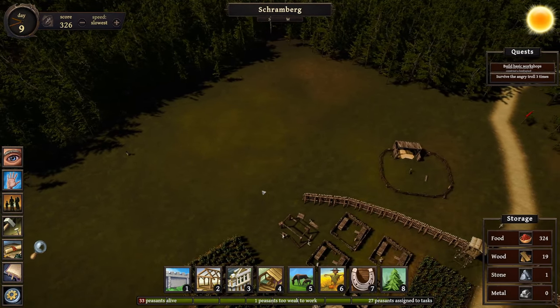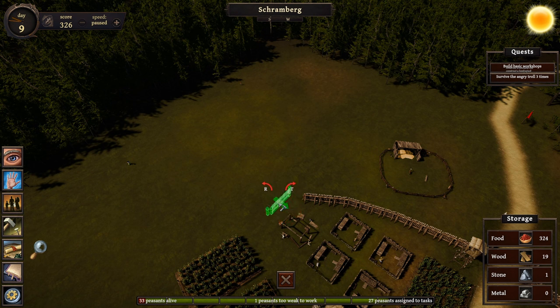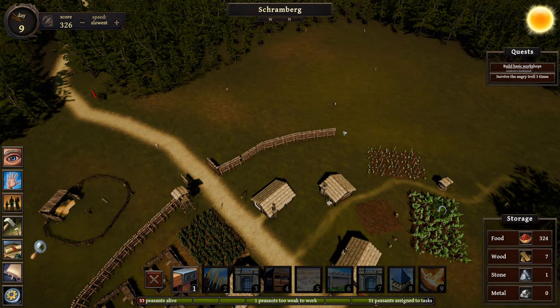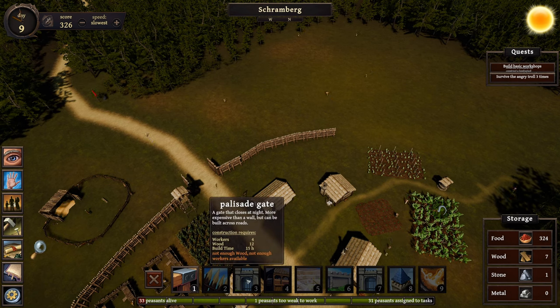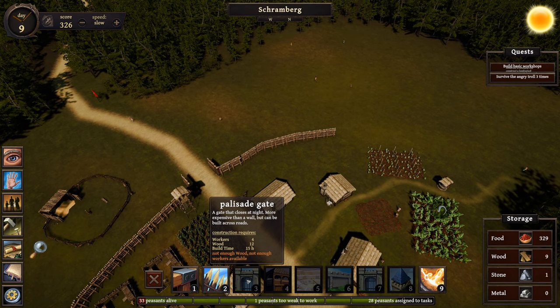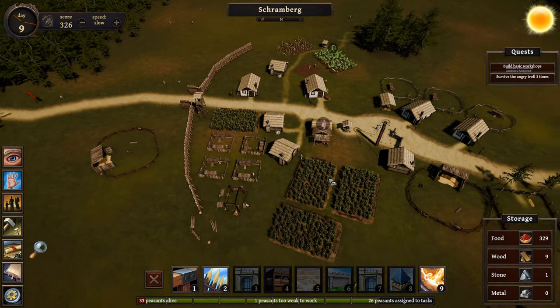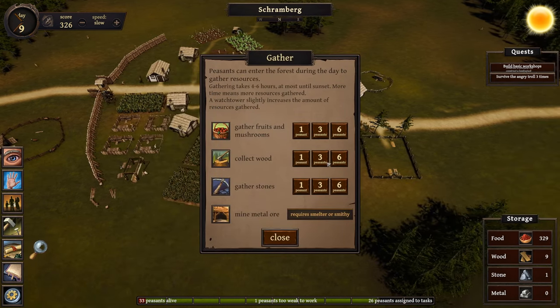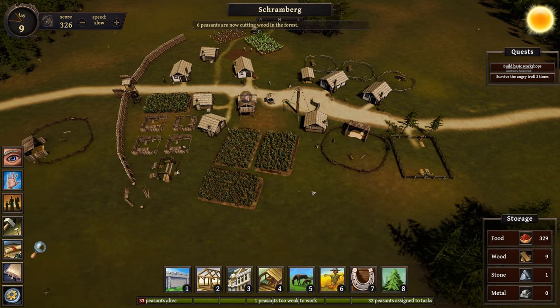Some peasants have freed up. Let's see if we can build another gate — okay, I need to rotate it. Looks like I've got limited options here. I can move it over and connect a wall to it, but it's not letting me do it at a sharper angle. We'll go with this one right there. We probably need to put a gate over here too — we can see people walking into the forest that way. But we need more wood and workers before we can do it. I've got a bunch of people out there trying to retrieve wood. We have a lot of peasants out there getting wood.